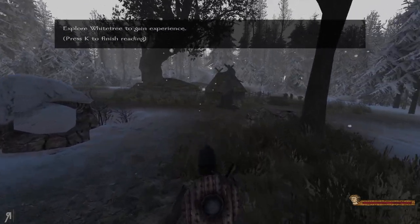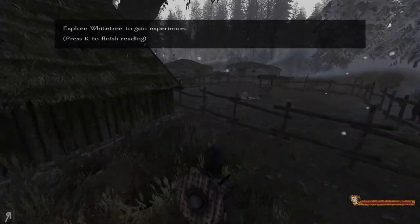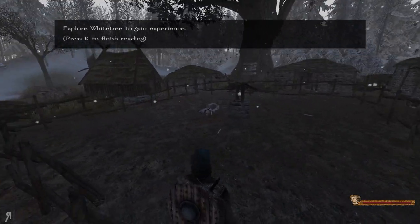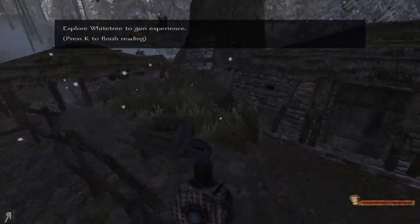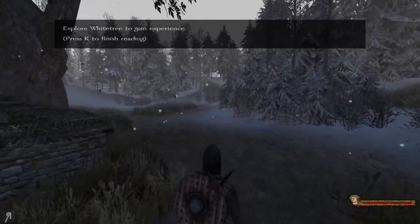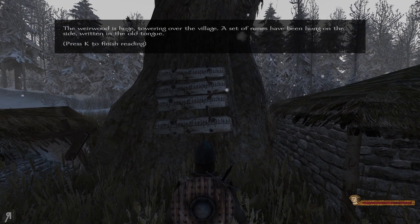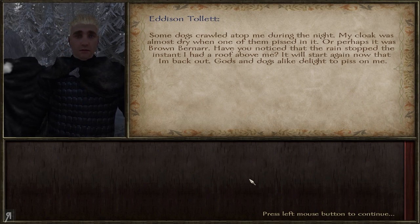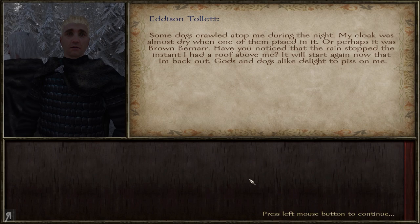I'm not given a horse here so it may take me a bit of extra time to look around. Usually seeing things that are out of place is the way to complete these exploration goals, and so far I'm not getting very lucky. The weirwood is huge, towering over the village, with a set of runes hung on the side written in the old tongue. The NPC dialogue reads: some dogs crawled on top of me during the night, my cloak was almost dry when one of them pissed in it — gods and dogs alike delight to piss on me. At least you're alive. The dead are likely dull, full of tedious complaints.